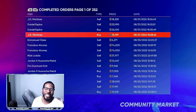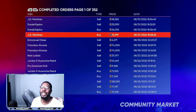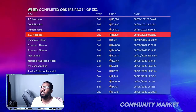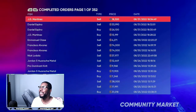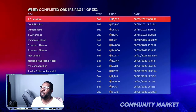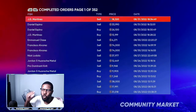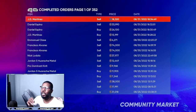JD Martinez, 97 overall — you can buy him for 13,199 stubs, then turn around and sell him for 18,320 stubs. That's over a 5,000 stub gap, giving you a super fast 2,200 to 2,300 stubs profit per flip.